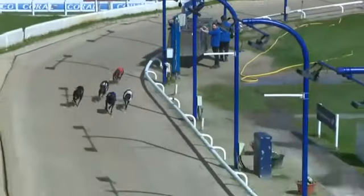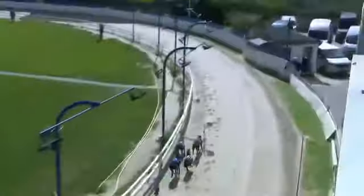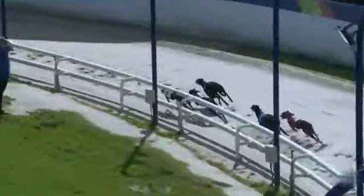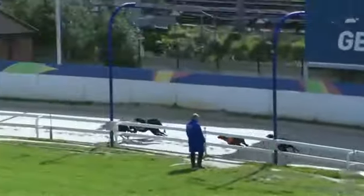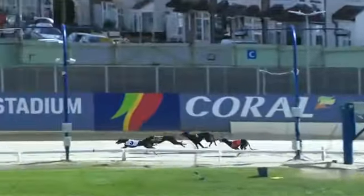Round the final bend, and it's Ice Court Abbey that has a lead just. Here comes Del C finishing on the inside, four on the outside, Bubbly Blackbird. It looks as though very, very close between four, three, and two.